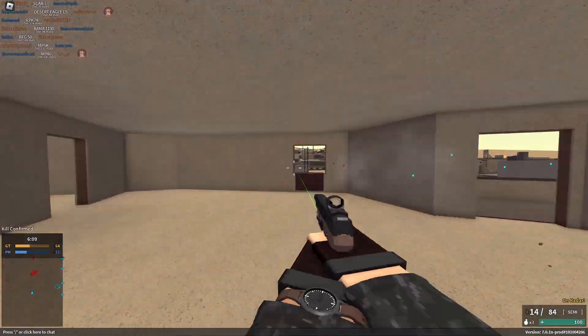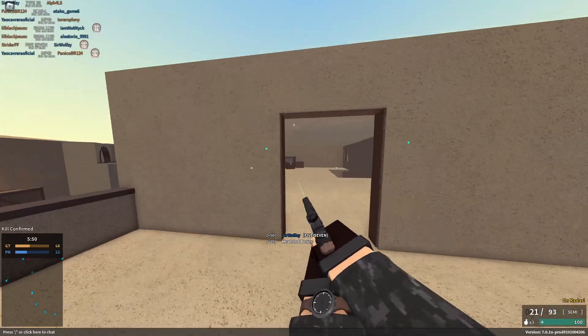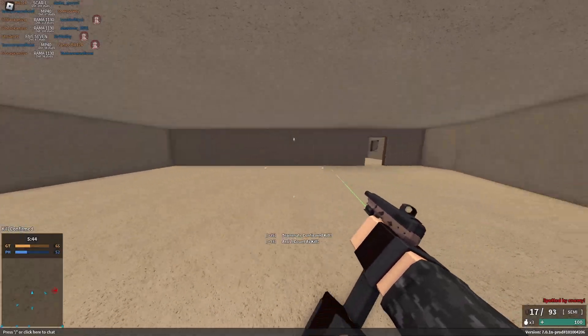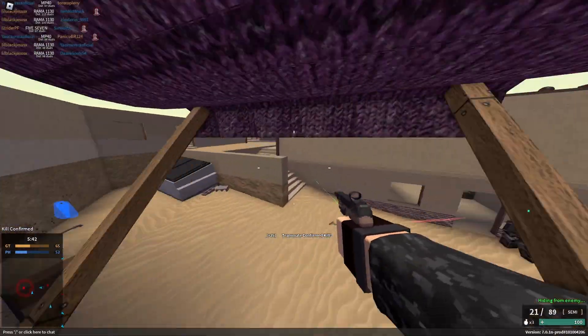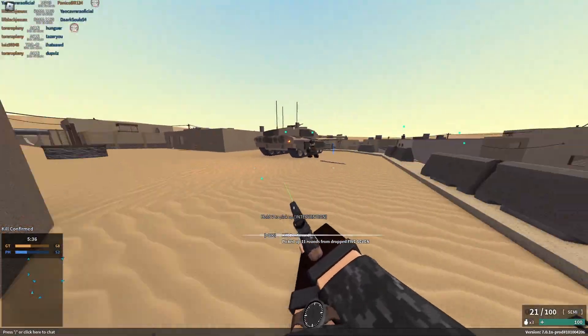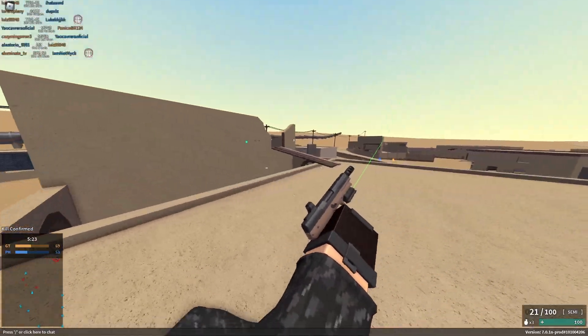So three to four hits at any range, 800 RPM, really low recoil — but that recoil is just strange. It can only do the strong damage to the torso, which turns a gun that should be amazing into one that basically nobody uses. I think that should probably change. The recoil on this gun is super strange, and without it this would maybe be the best pistol in the entire game.